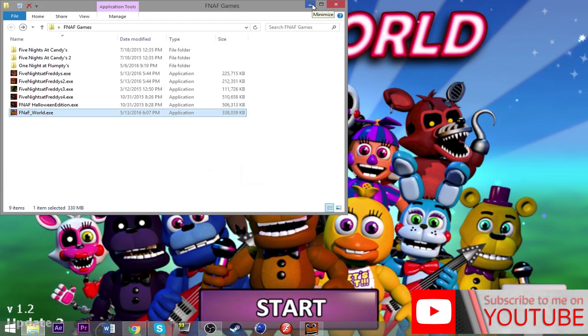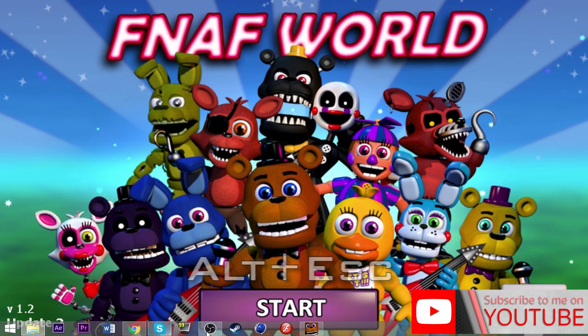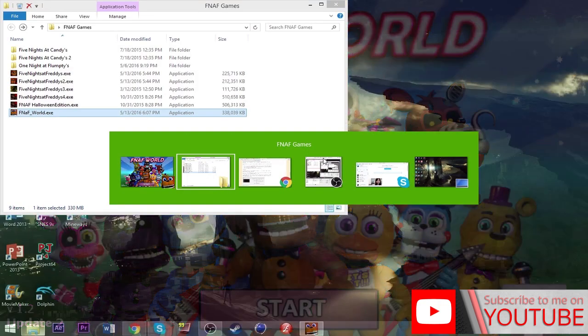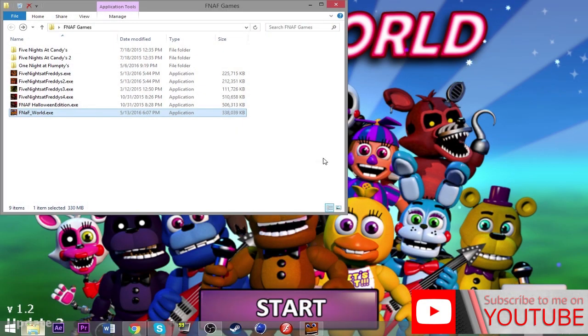Sometimes pressing the number pad keys 1, 2, or 3 can transition a game from fullscreen to windowed to maximized windowed mode. That doesn't work for FNaF World either. To escape without closing the game, you can press Alt+Escape to go back to your desktop with the game running in the background. Or press Alt+Tab to cycle through your open windows and get out of FNaF World that way.